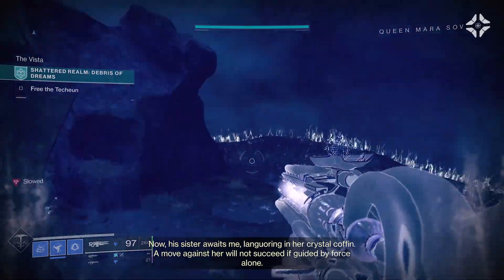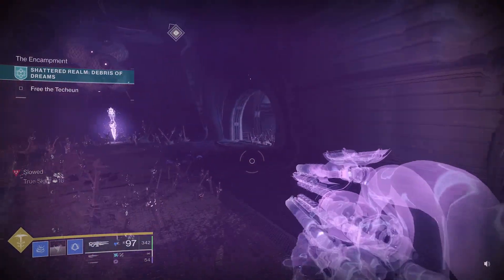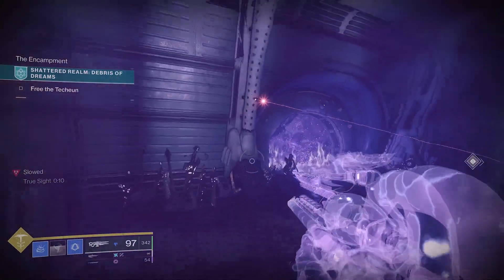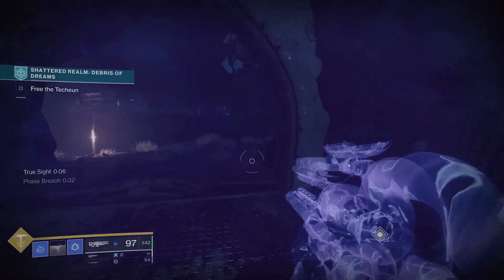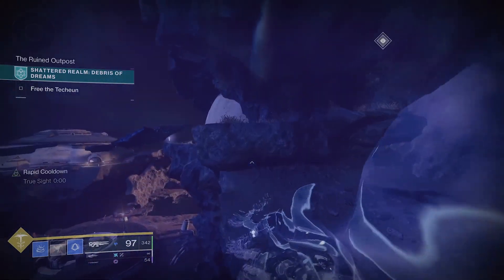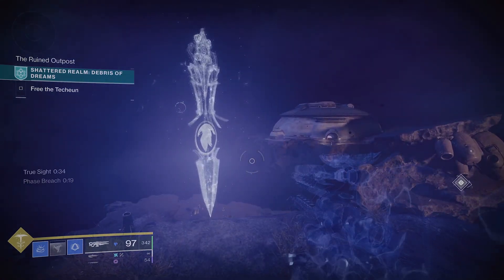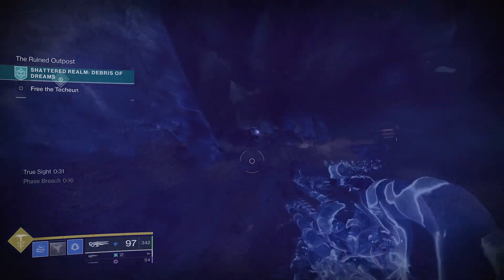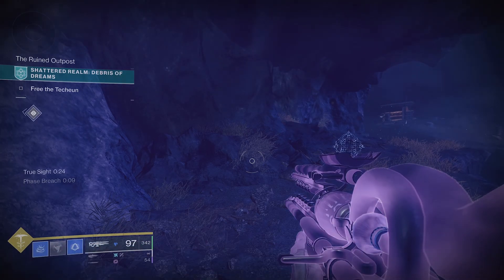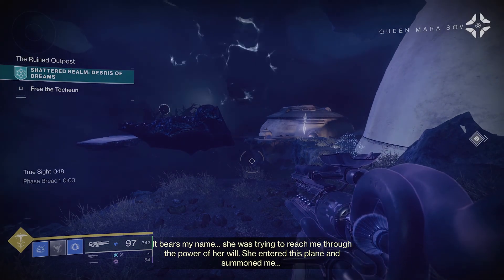For the final cache, go back to the room with the three lanterns and invoke the barrier breach that takes you up the side of the ship through the laser grid area. As you make your way out, you can briefly see the next cache, but it disappears — you need to invoke True Sight to get this one. Go back, invoke True Sight, turn around, and grab that final cache. Between this video and the one from a couple weeks ago, that's all the chests, anchors, and hidden caches for Debris of Dreams.